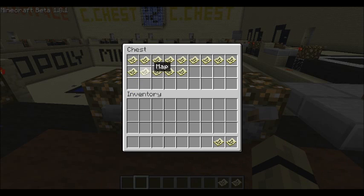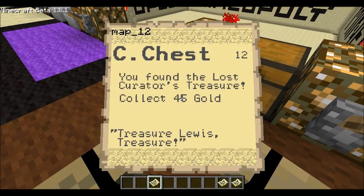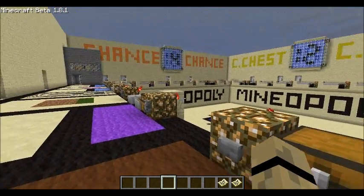So, I just hit 12, so let's take a look at what 12 is. This would be number 12. 'You found the lost curator's treasure. Collect 45 gold.' Treasure, Lewis! Treasure! That is indeed a reference — to what, I'll let you decide, although it should be pretty obvious.